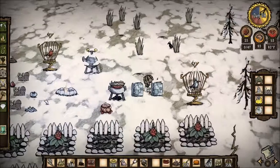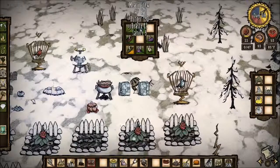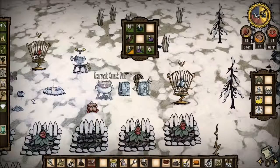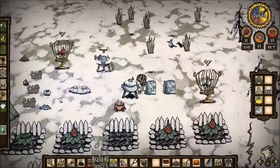I did cook a meaty stew, which I said I was going to eat to get my health back, but it only has 12 health. That's not what I was thinking. What I actually want is this dragon pie that gives you back 40 health. So we're going to eat that.